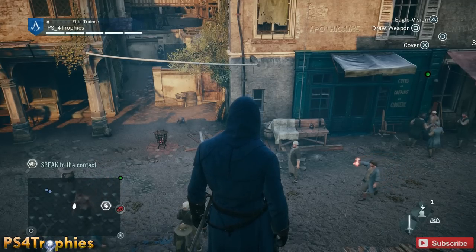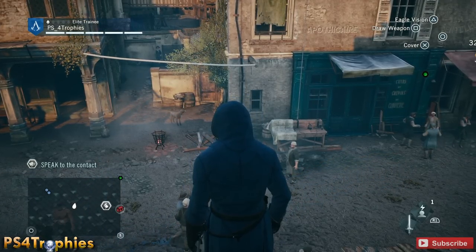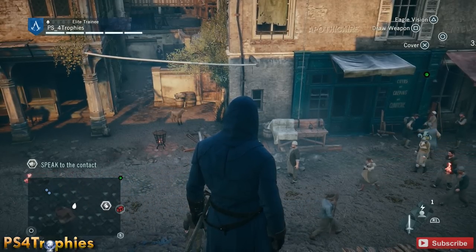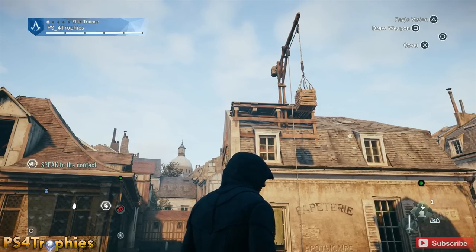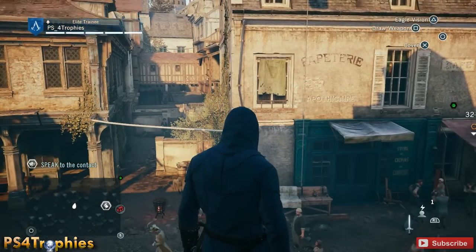Hey guys, I'm playing Assassin's Creed Unity and I'm going to show you a fun way to kill somebody. Throughout the world you're going to see these little benches here and there. There's one just to the right of my head and there's a rope attached to it. If you look up, there's going to be a counterweight on the very top. When you run towards that bench and cut the rope, that counterweight is going to fall and fling you up to the rooftops.